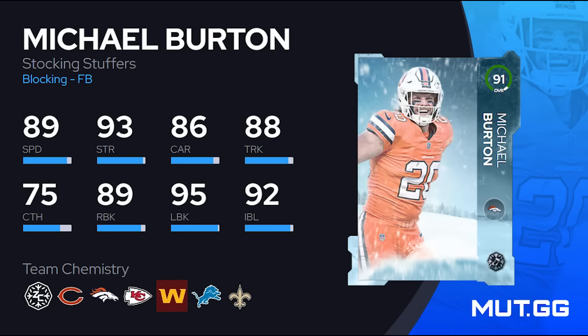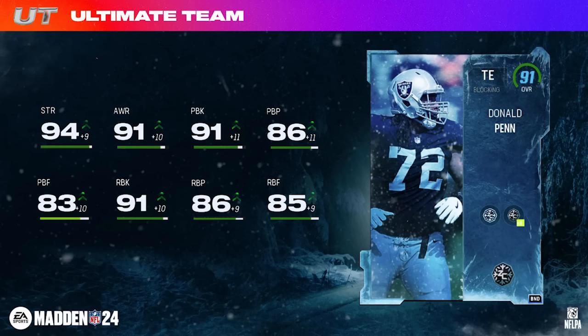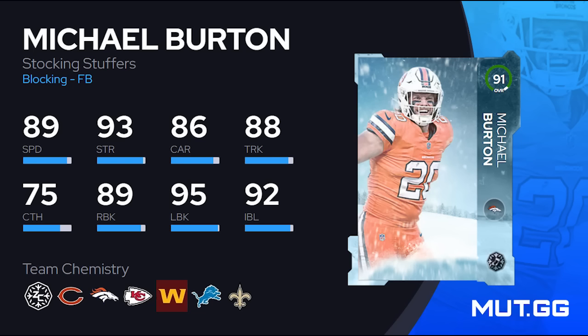Usually a fullback would be the number one go-to, and Michael Burton looks great: 89 speed, 93 strength, 95 lead block, 89 run block, 75 catch — and look at all the theme teams he gets. But there's a free 91 OVR Donald Penn available through the Twitch Drops program right now. He's a tight end by default but has a secondary position of fullback, is fully customizable, and gets any of the 32 team chemistries. So between Donald Penn and Michael Burton you can cover multiple theme teams at fullback.